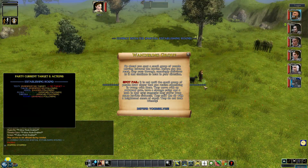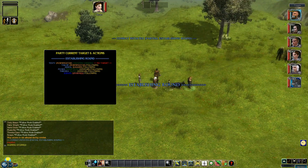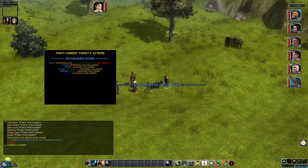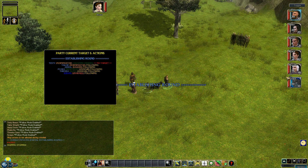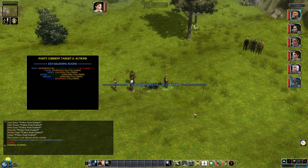Here we are, it looks like we have an encounter. It brings up the targeting GUI straight away. There's our enemy ahead. I'm going to allow my Ara to do her own thing with her bow, and I'll allow the others to carry on doing their own thing under the current AI settings. At the moment they're all following.